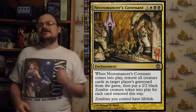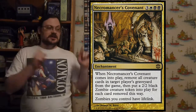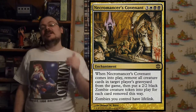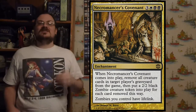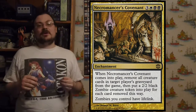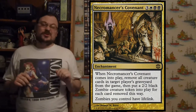Necromancer's Covenant: when it enters the battlefield, exile all creature cards in target player's graveyard — yourself, an opponent, whoever — and for each creature exiled, put a 2/2 black Zombie creature token onto the battlefield. Zombies you control get lifelink. So you exile a bunch of things, maybe from an opponent's graveyard, get a bunch of zombies, and give them all lifelink.